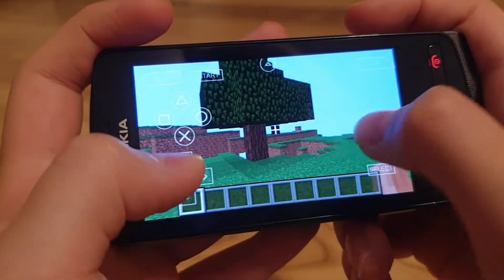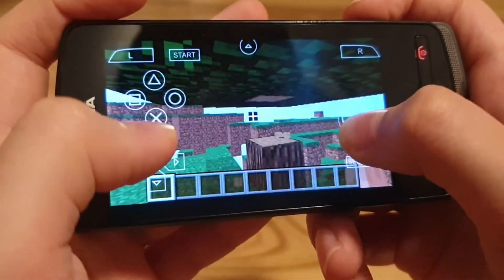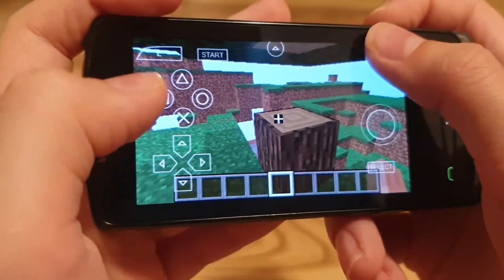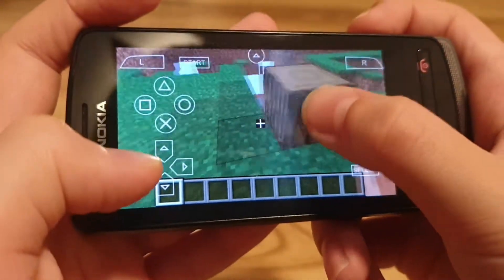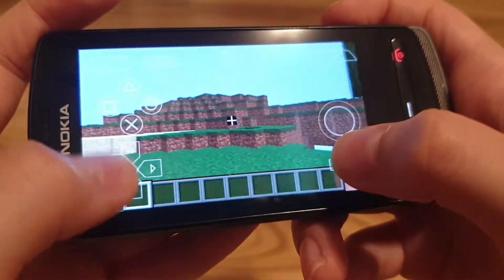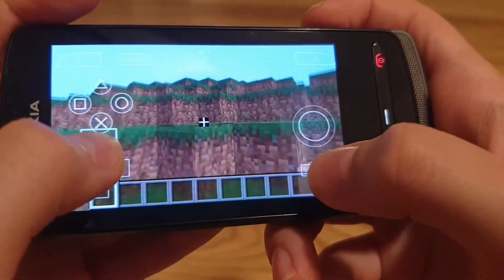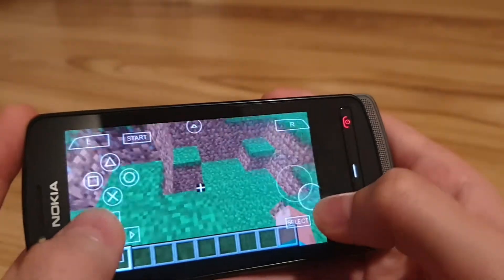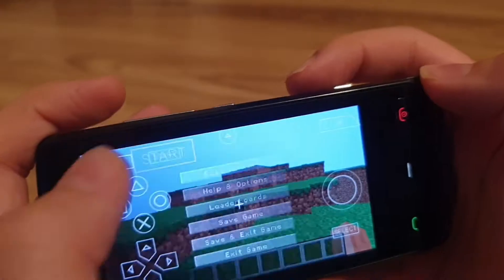In here you don't just tap — you have a D-pad and things, so you look around like this. You can rearrange these controls. Creative mode honestly does not actually have a place-blocks button, so I cannot actually place blocks, but at least I can look around the world and jump around. It is an official version of the game and you do have survival mode, though I haven't actually tested it out.